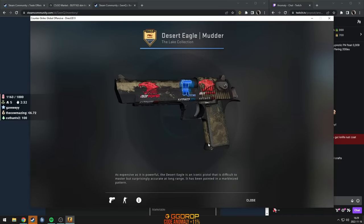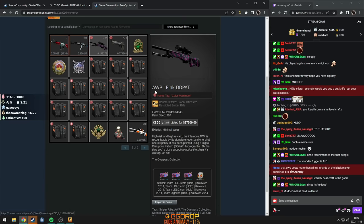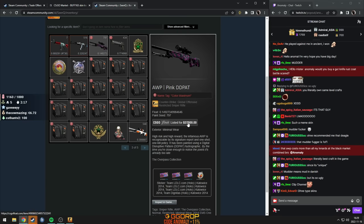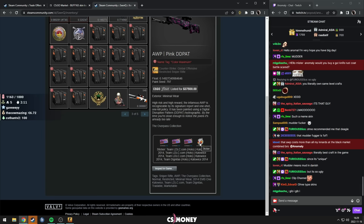I think I've seen this guy. iBUYPOWER, Titan, and iBUYPOWER holo. What the f**k? iBP pink DD pat. Listed on CSGO float for 37,500. LDLC, LDLC, LDLC... oh my god.